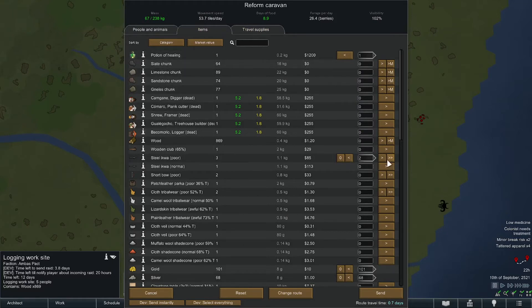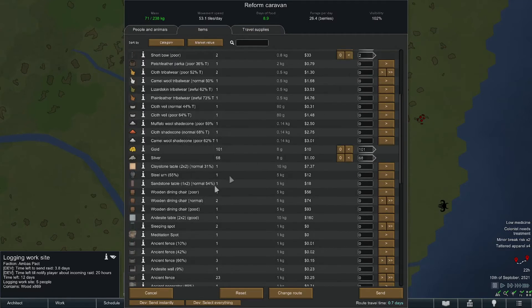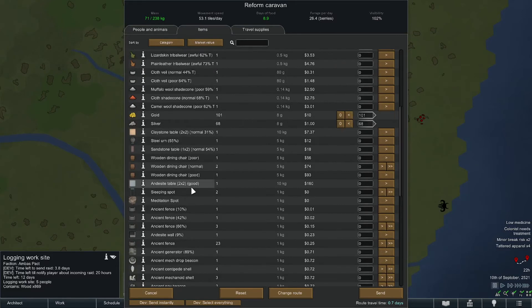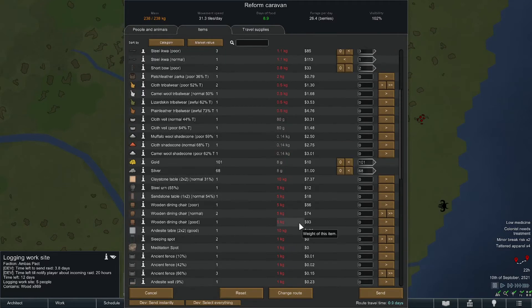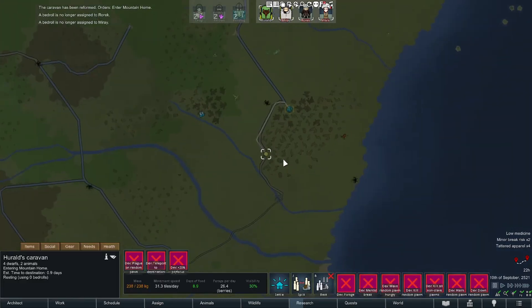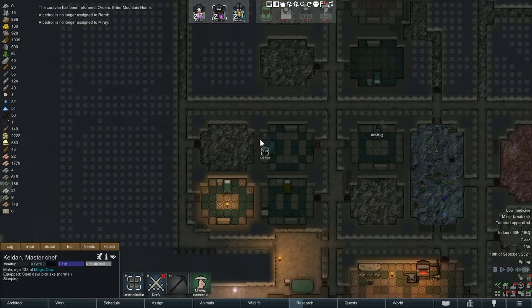Anything worthwhile? Steel weaponry is always worthwhile. Short bow is worth 33 bucks — till I try to sell it and it's worth like 50 cents. Wooden — yeah, where's all the wood? That's actually the whole point of this thing. There you go, that's as much as we can take. Nothing great — all right. Going home — caravan is reformed. Orders: enter the mountain home. Beautiful — off they go.